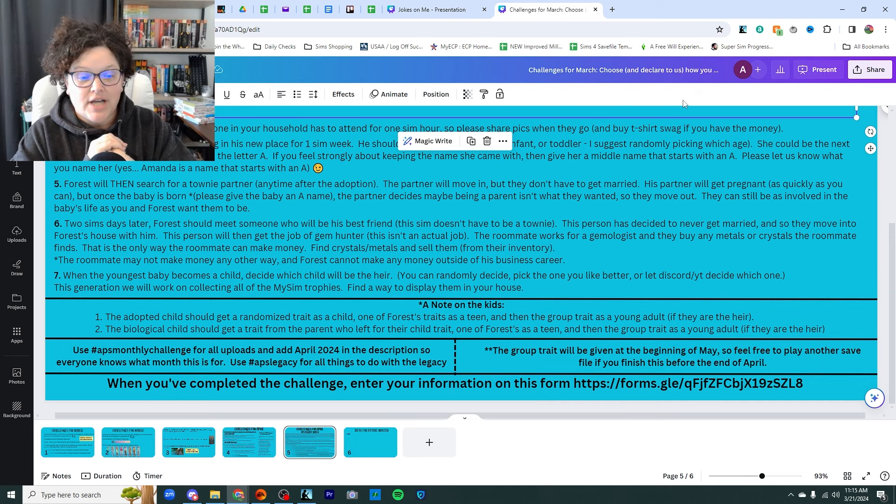I've put the hashtags at the bottom for everything we're using. At the very bottom, there is a Google form I've created that you can fill out when you've finished for the month — that doesn't mean you've done everything on the list, just when you know you're done playing. I'm asking for the story about the tattoo, your children's names, and whether you completed the MySims trophy collection. I want the form filled out, and then I'll do a video about all of our collected legacy Sims and where we are.